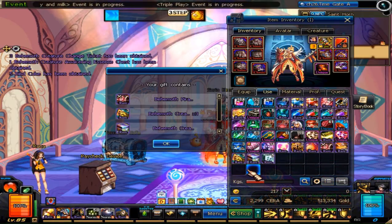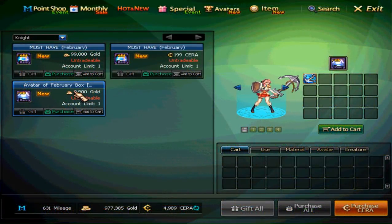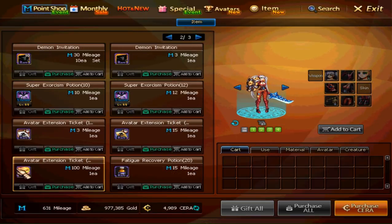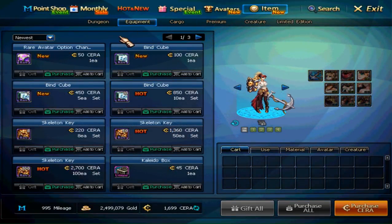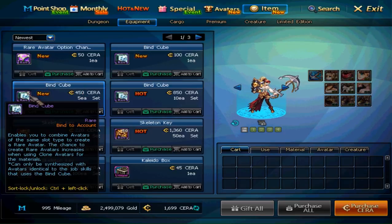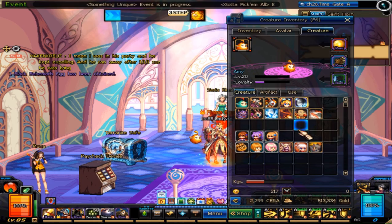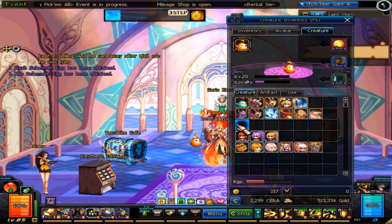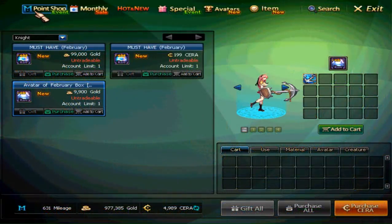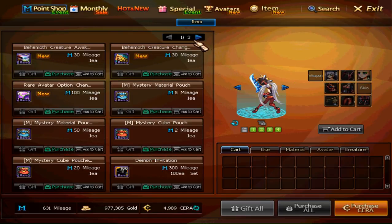The last chest is called a Behemoth chest and contains four different items. First, a permanent Behemoth weapon avatar — which is also the new item of the month for February. If you get a weapon avatar of the month, you can only purchase one per class and must make it permanent by buying a ticket for 100 mileage in the mileage shop. You also get five rare bind cubes to attempt to create a rare avatar by combining two regular avatars. Finally, you get two different reroll tickets for your Behemoth pet. One rerolls the type of Behemoth pet you have — for instance, if you have a black Behemoth egg, you can reroll it to something else. I was pretty lucky and in my three attempts managed to get THE Behemoth pet. If you're unlucky, there are Behemoth rerolls for 30 mileage in the mileage shop, and you can also purchase them from other players in the auction house.